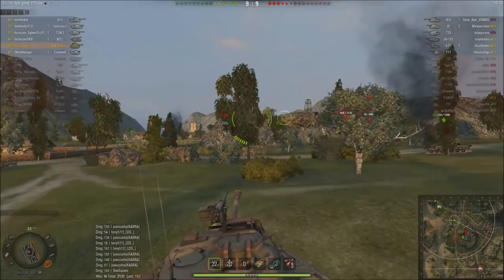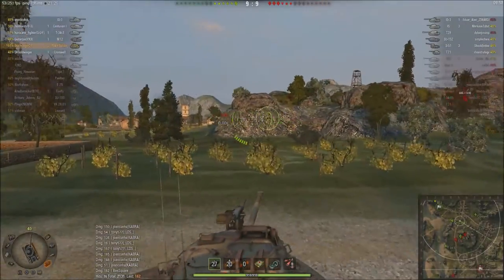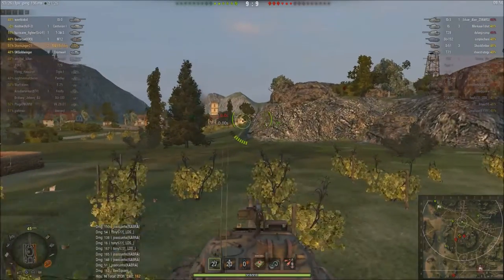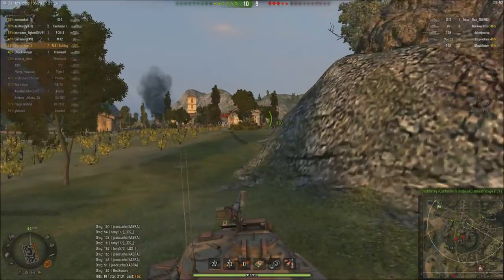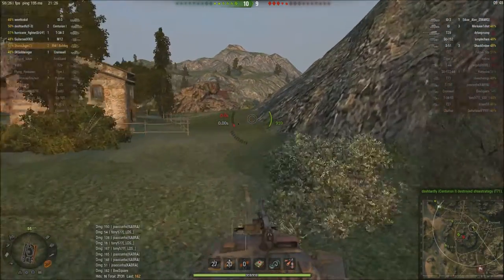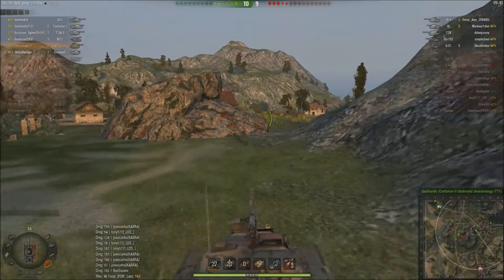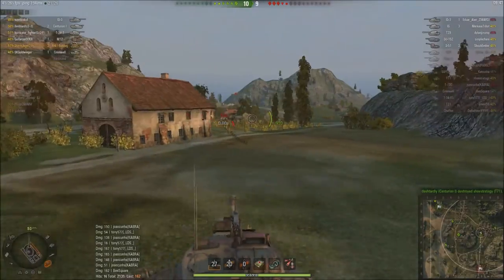The T29's over there hull down behind that rock — we're not going to get him. So basically what we're going to do is go around and down the 8 and 9 lines, since it looks like there's no one covering that area. Although it looks like there might be an SU-152 in the base, so we want to be very cautious. Although, since the TDs have been nerfed for their view range, we should be pretty safe since we are running optics on this thing.